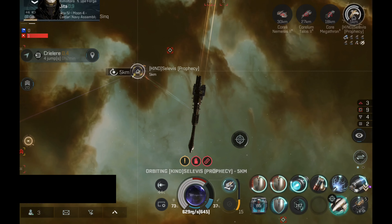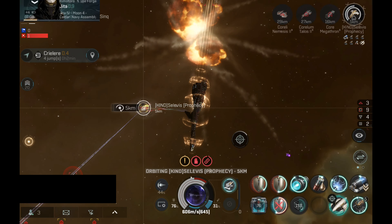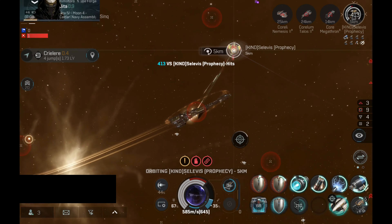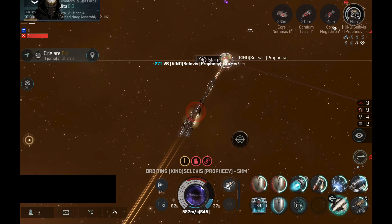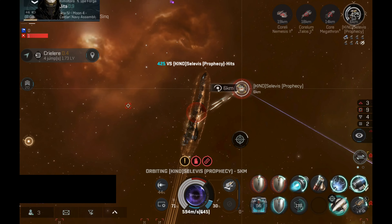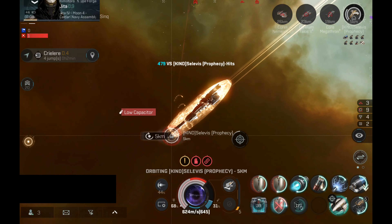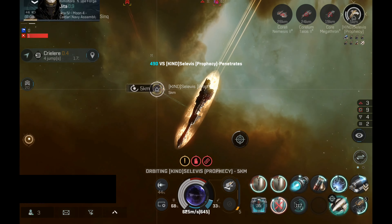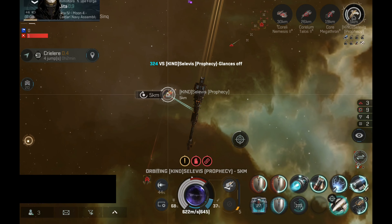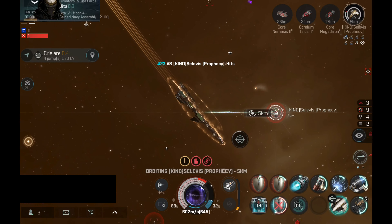I still don't do a lot of damage on the Prophecy. However, the armor is slowly going down. My capacitor is low — that's not a big problem. The optimal range on the Nosferatu is around 10 km and it still has a very decent effect even at this range. I can even improve the Nosferatu performance if I want to, but I don't really think it's necessary. The Prophecy is now into low armor and my capacitor still holds really well. Surprisingly my drone is still alive.